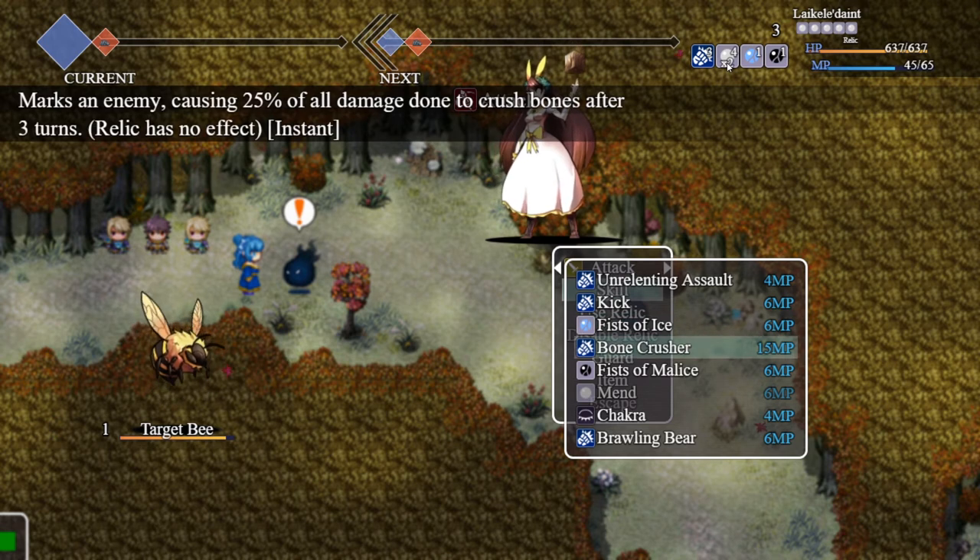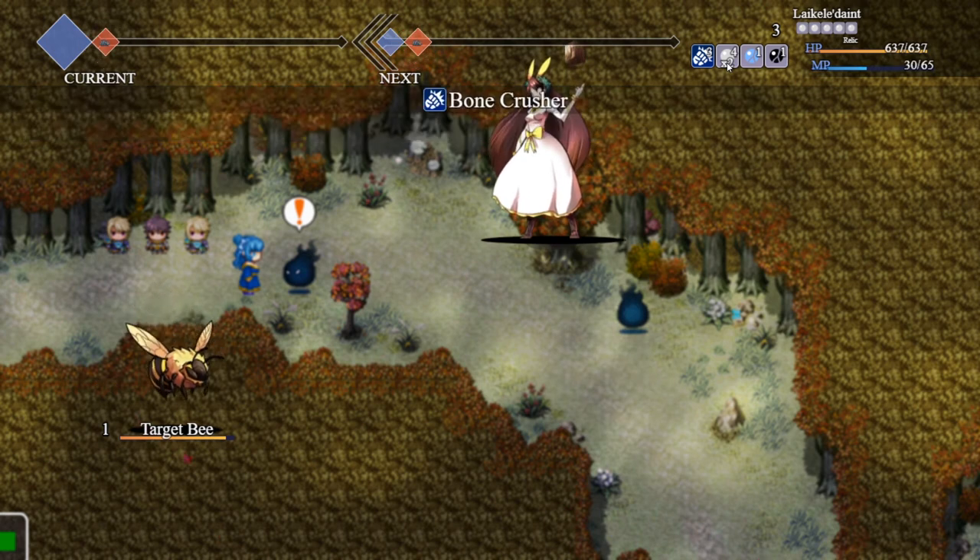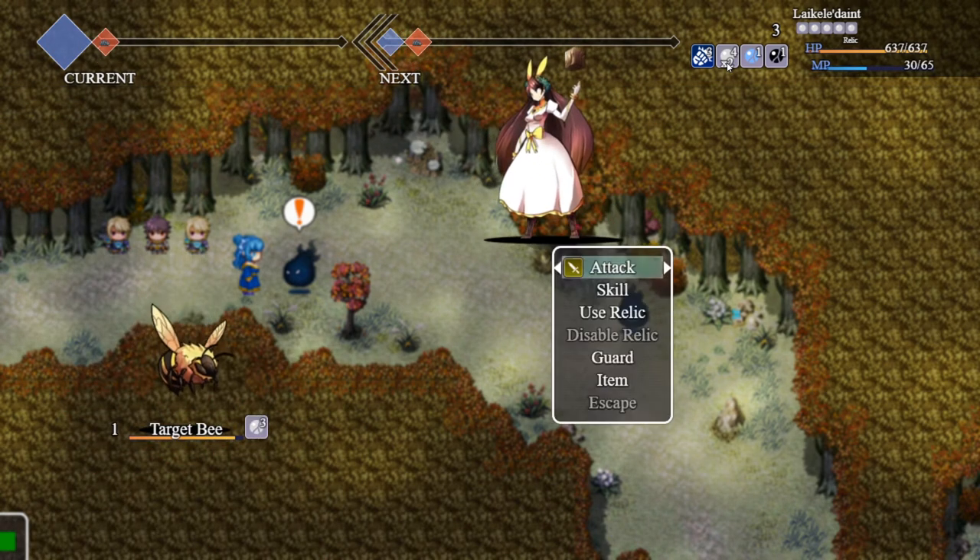Our last ability is called Bone Crusher. What this does is put a mark on the enemy, and you can see down here it has a trigger of three. Each attack in the next three turns done to the enemy by our monk will have 25% of their damage stored. At the end of those three turns, it will calculate and deal all that accumulated damage.